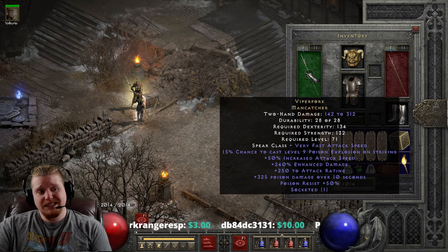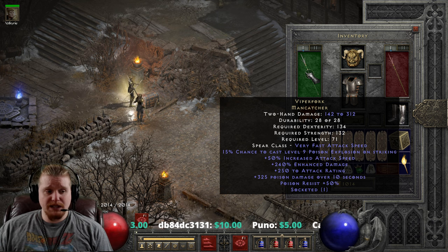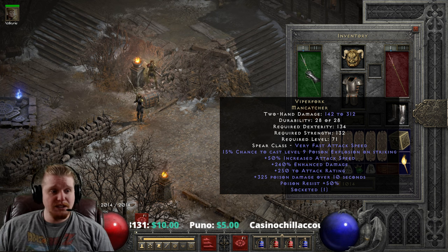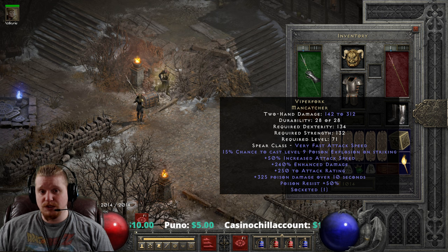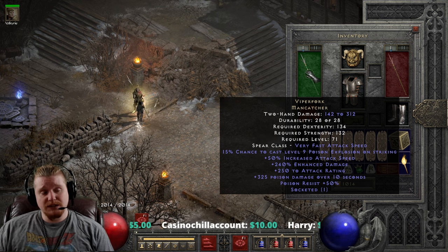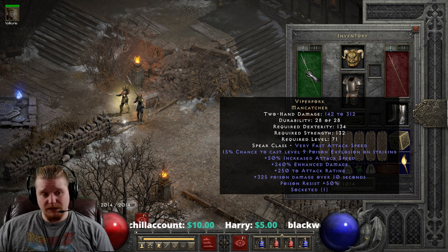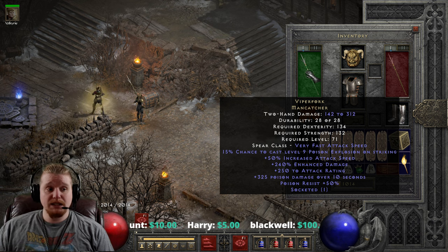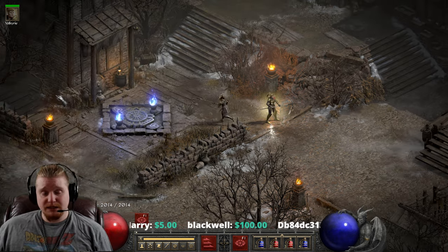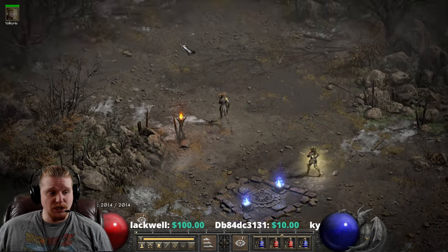I also have some concerns about the Viper Fork Mancatcher in that the poison damage probably doesn't stack. The poison damage from things like Poison Explosion doesn't stack very well with weapon poison damage — it's usually just one source, whatever the highest source is. This makes me think the level 9 Poison Explosion on this is probably not going to work very well. It's also basically an on-death ability since it requires a corpse, which means it's probably not going to proc very often. Since this video has only been 10 minutes, let's go play around with Eldritch real quick and we'll see if we can get this to proc.